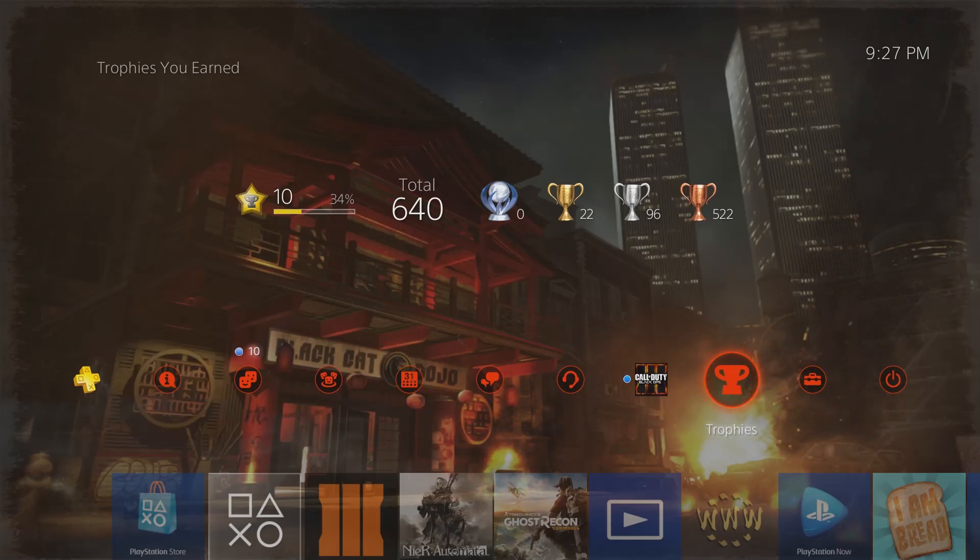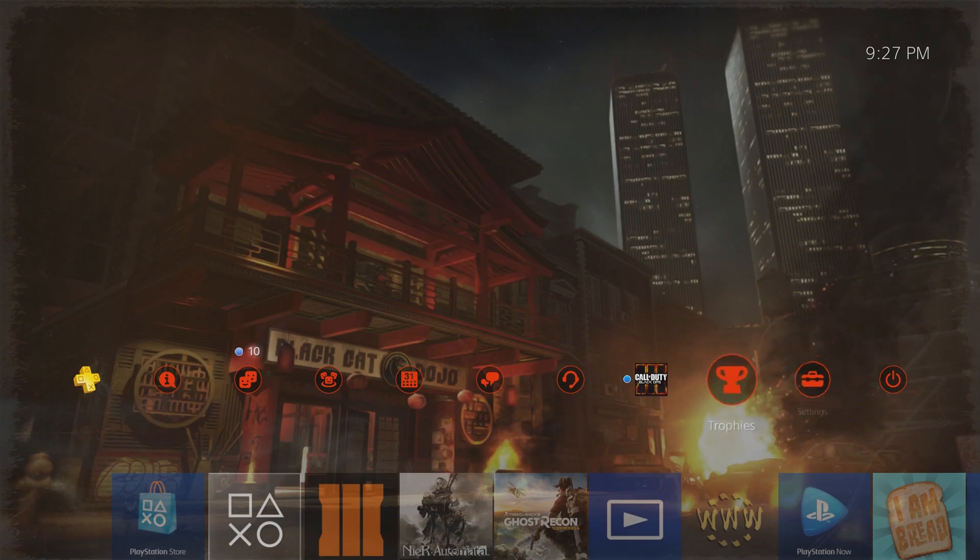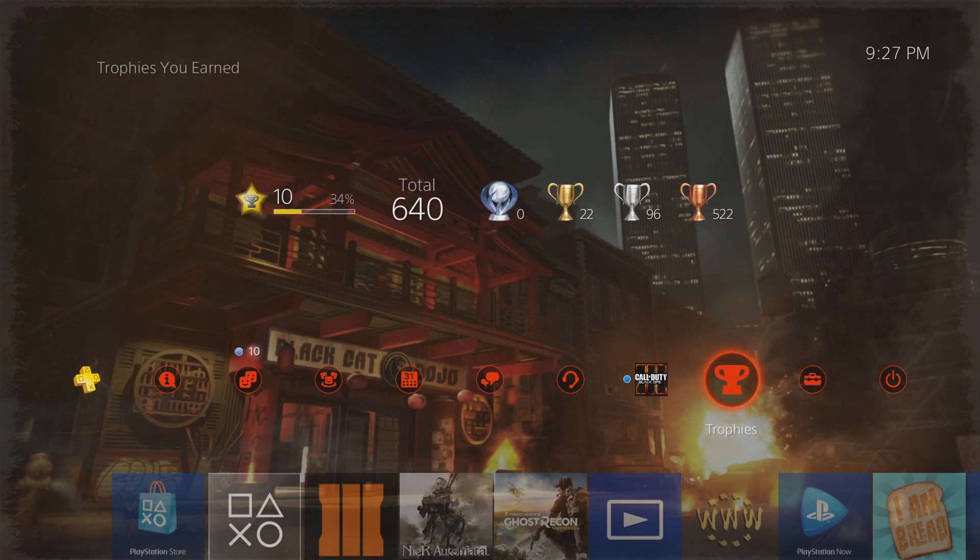Welcome everybody, it's Talmud, and in this video we are going to be talking about the trophies for Shell and Shovel. We're going to go through all of them and see what we have for our next Zombies map. There are three hidden trophies which I'll save for the end, but first we'll go through all the revealed ones.